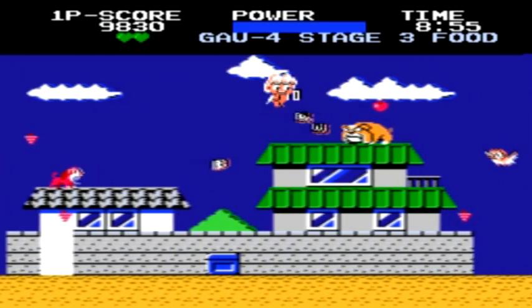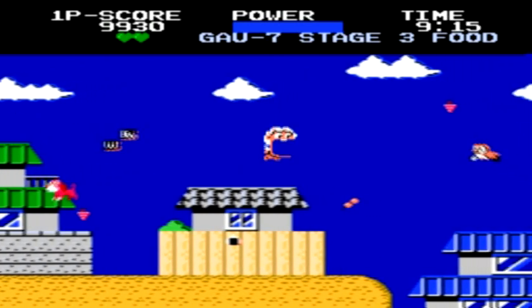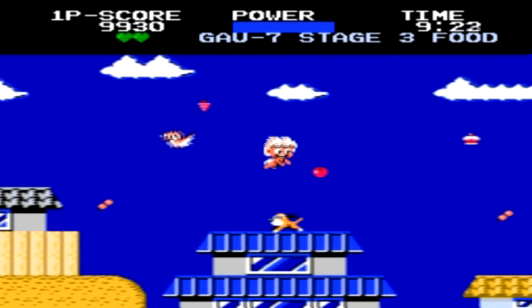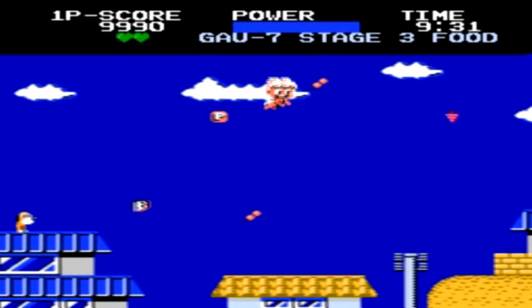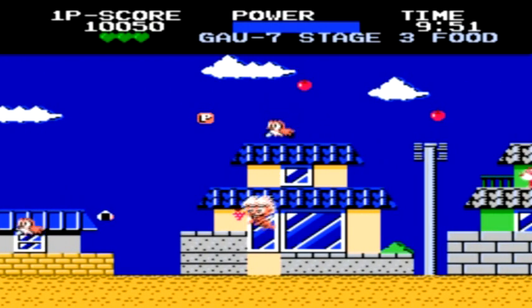Chubby Cherub is one of those games where you only have one hit before you lose a life, and that's really what makes it challenging. You can tell your life count by looking underneath your score where you have a certain number of hearts, and every 10,000 points you get an extra heart, meaning an extra life.